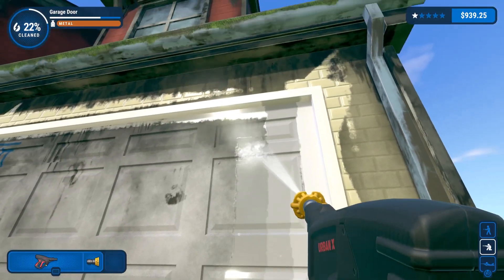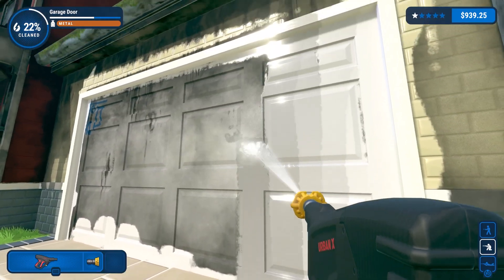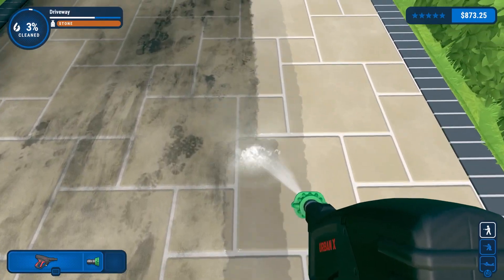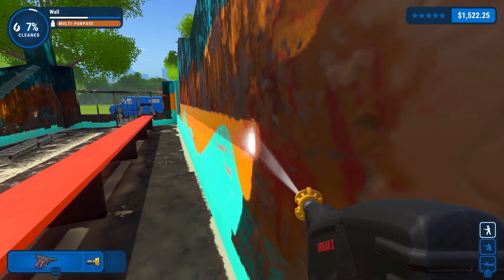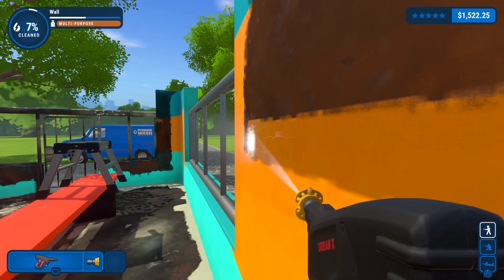It's a relatively simple title that gives you a pressure washer and a multitude of filthy environments to clean, one spray at a time. There's more going on in the background — the town where the game takes place is so filthy because it sits next to an active volcano that constantly rains ash onto it, and there's a subplot about all the cats in town going missing. So if you pay attention, there is a plot here, but it's definitely happening off screen. The main focus is on the gameplay itself.